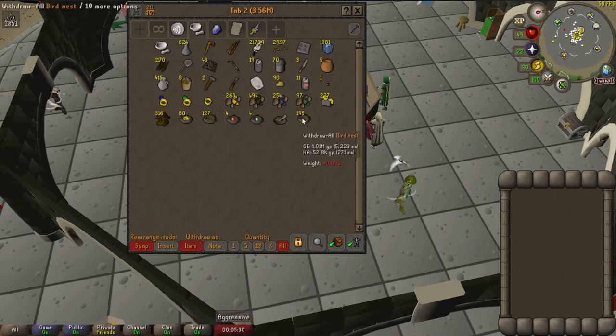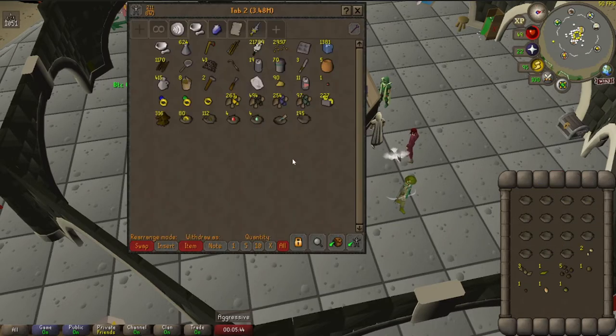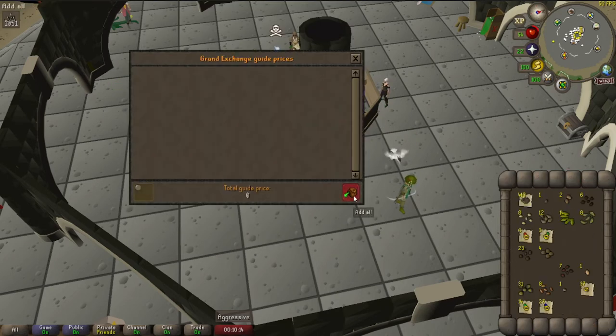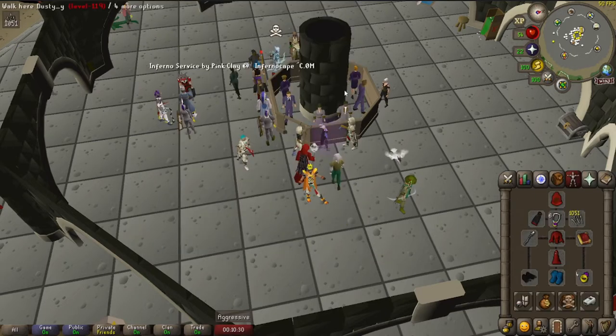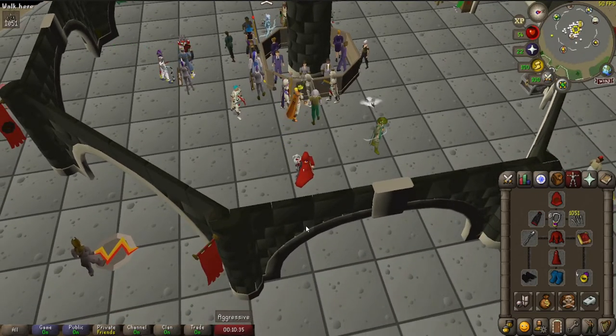We've got 195 regular bird's nests, 127 with seeds, 80 with jewelry, and the rest. We're going to skip forward a bit and open these up to see how much money we make. We got quite a bit — 2.7 million. It's not a crazy amount, but this is free Hunter experience and basically free trips. Going forward we'll build up even more, so I'm definitely keeping this up because I love free stuff.